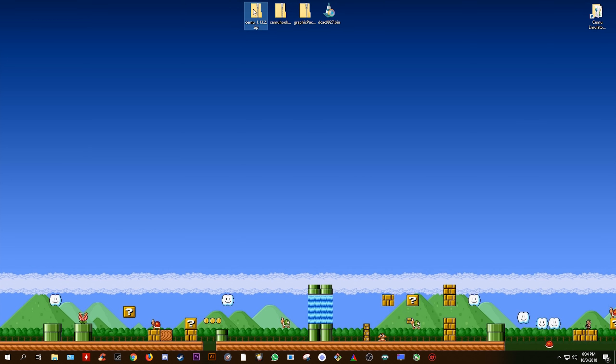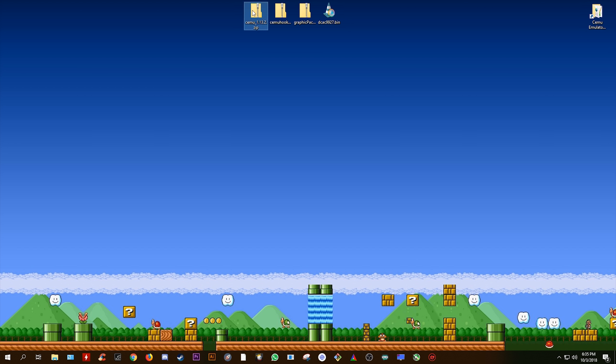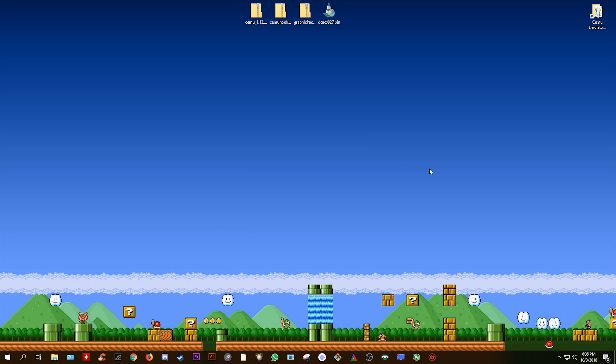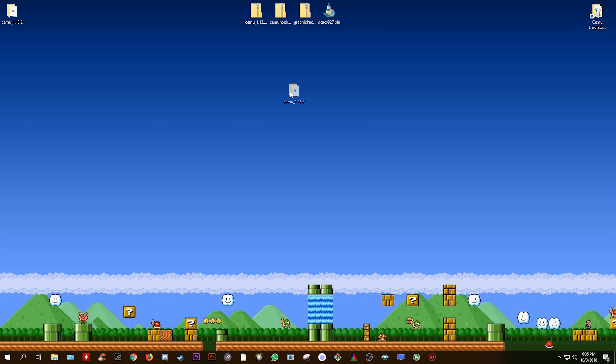The first thing you want to do is download Cemu, CemuHook, your graphics packs, and shader caches for whichever game you're going to be playing. You'll find a link down in the description for different shader caches. I'll also show you how to transfer them from your old Cemu build. So first of all, you're going to right-click on Cemu, and using 7-zip you're going to extract it to Cemu 1.13.2.